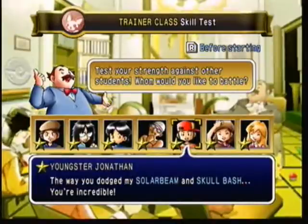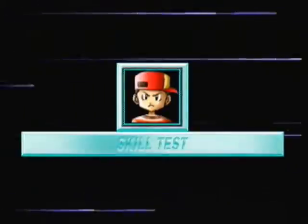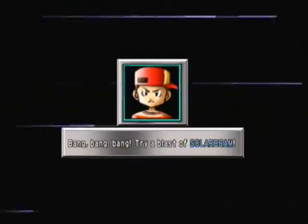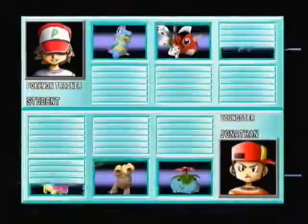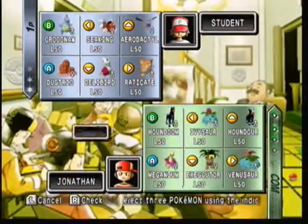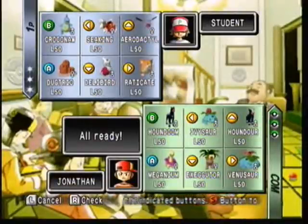Alright, moving on to the next trainer here, Youngster Jonathan. He's going to use Solar Beam and Skull Bash as indicated by his message. So we're going to have to find ways to avoid getting damaged by those moves. He has Grass and Fire types, so I have to think hard about which one to use here to start with.